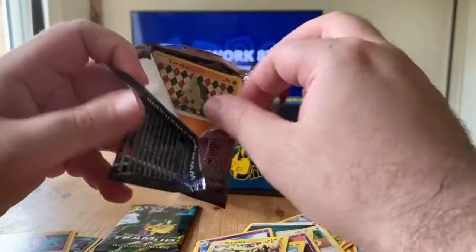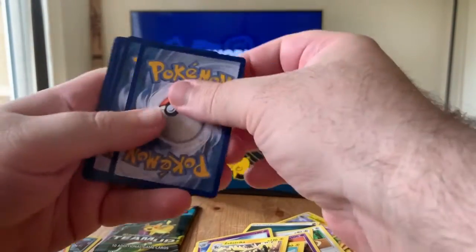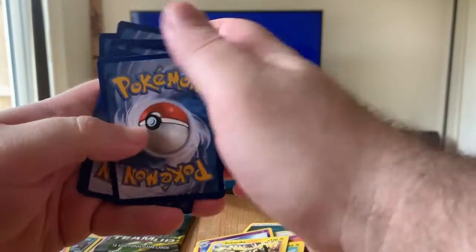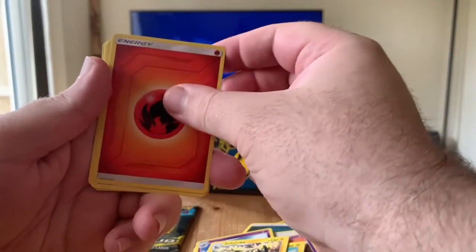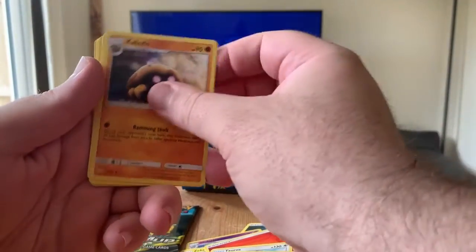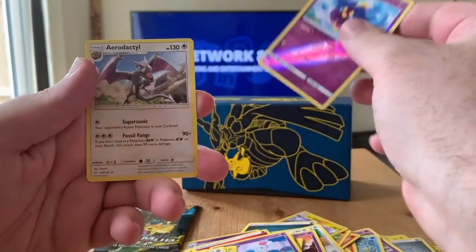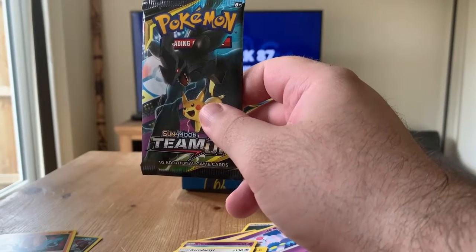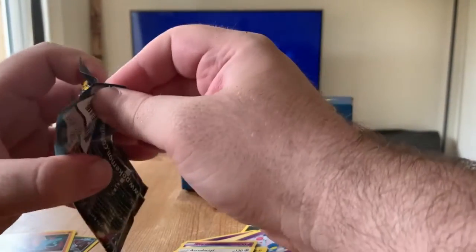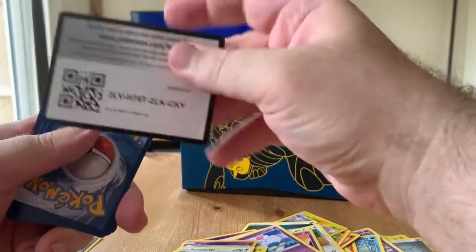Which one shall we open first — the Eevee one. Don't have that card yet, that would be a very nice pull. There's the code card. We're gonna guess the energy: electric, fire. We pulled Tauros, Tauracat, Kabuto, Larvitar, Meowth, Nidoran female, Mareep, Ferroseed, Cosmoem.